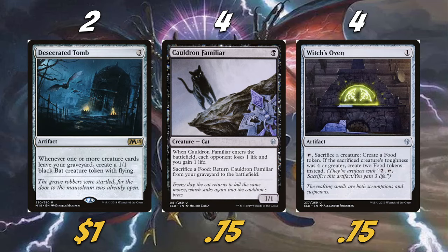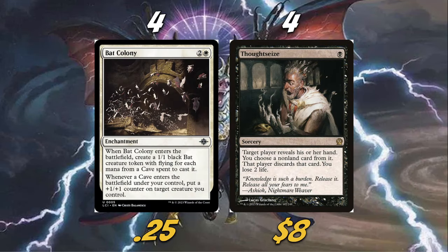The last bat card we're actually playing is Bat Colony — four copies. For two and a white, when it enters the battlefield, make a 1/1 bat with flying for each mana from a cave spent to cast it. Whenever a cave enters the battlefield under your control, put a +1/+1 counter on target creature you control. Yes, we are playing a cave deck — this is a black-white bat-cave cat-oven deck, and it's really spicy. Bat Colony basically gives us three bats, and we'll ideally put those +1/+1 counters on Deep Cavern Bat since it has lifelink.